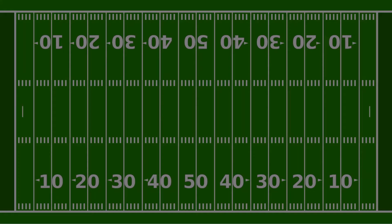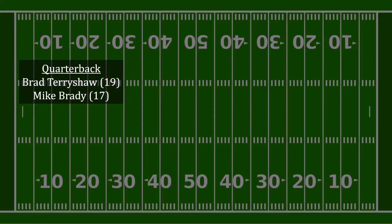Let's play a game of zero-sum fantasy football. There are six positions to draft from in this game. We have two quarterbacks available: Brad Terryshaw and Mike Brady. The number in the parentheses represents how many points each player will produce. Terry Shaw will produce 19 points and Brady will produce 17.